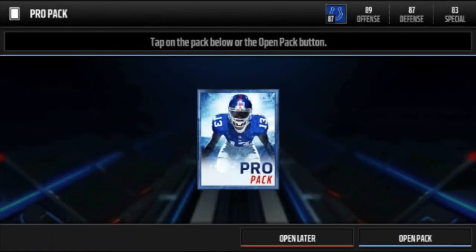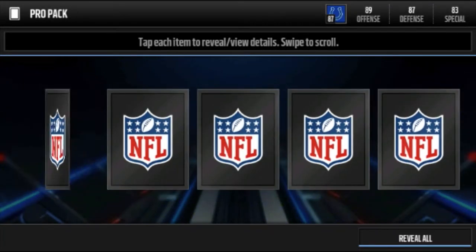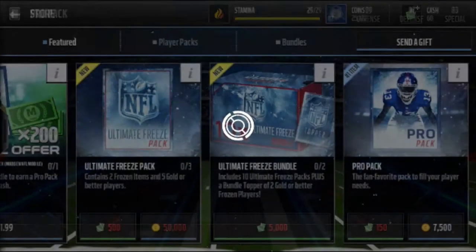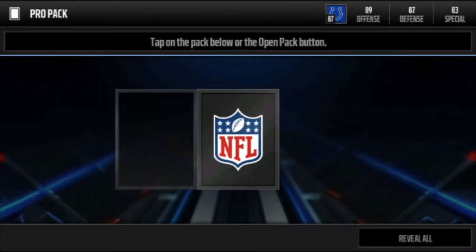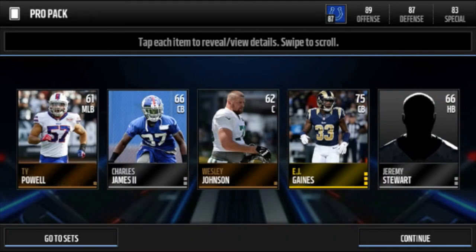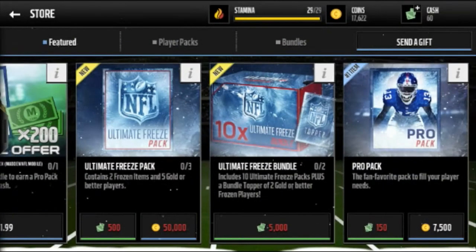We haven't pulled any elites so far. I wasn't really expecting to get one. Rip through it — last card — BJ Raji defensive tackle. Not getting anything so far. We get PJ... It is Saturday which means the Cowboys-Jets game is today.